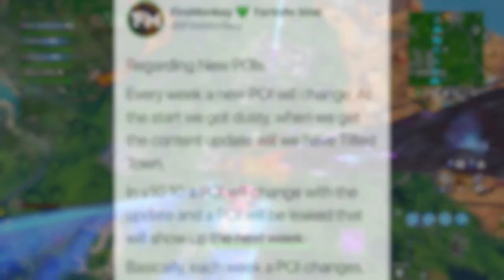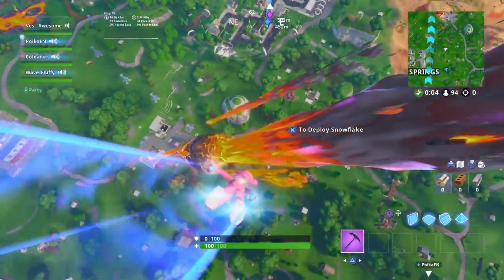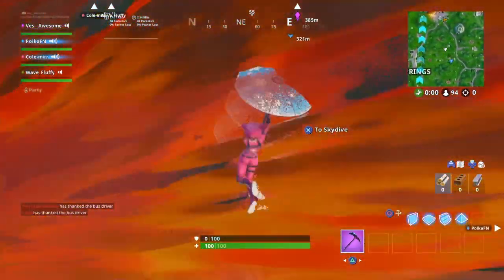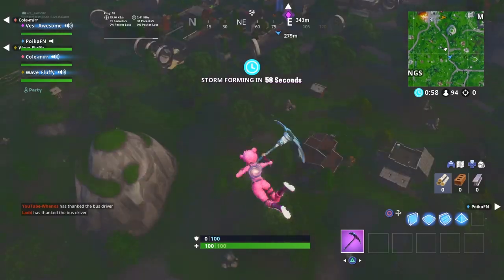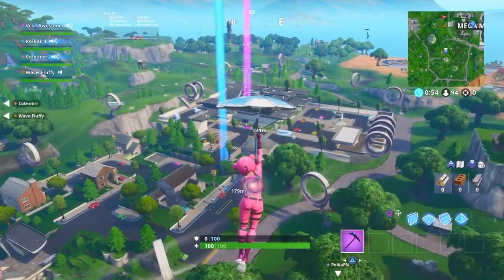Basically what he's saying is every week a new POI is going to come into the game, and along with that new POI coming in, there's going to be another brand new one that gets leaked. So we should be expecting Tilted Town to be coming in the next content update, which is going to be sometime this week — either Tuesday, Wednesday, or Thursday.